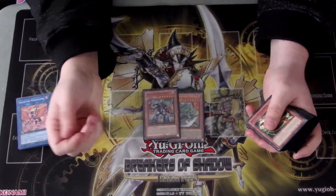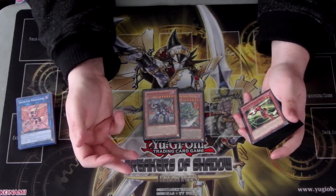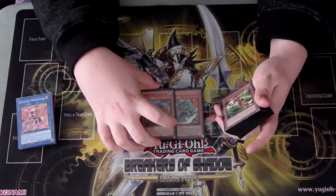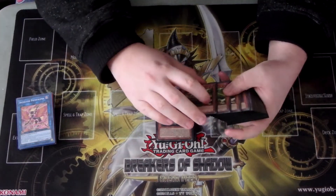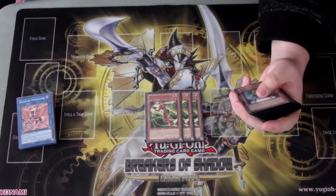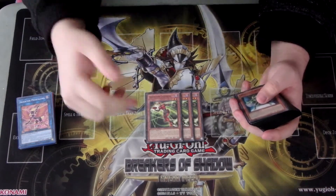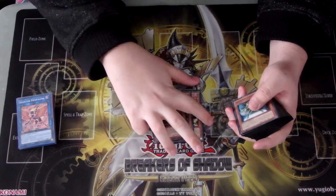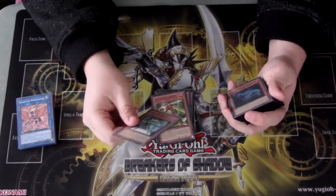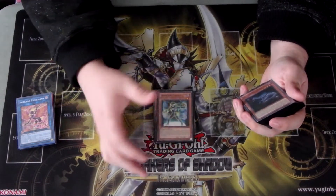One copy of Giga Mantis and one copy of Giga Weevil, because both of them are monster reborn effects. These effects are hard once per turn, so you have two of them. Three copies of Inzektor Ladybug still, because it's another one that can just get itself off the board. I don't believe this card was in the deck before.